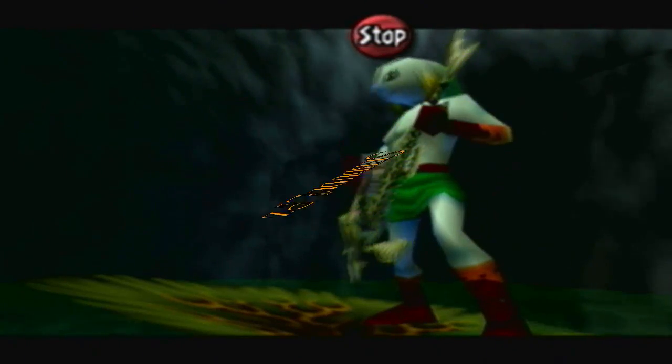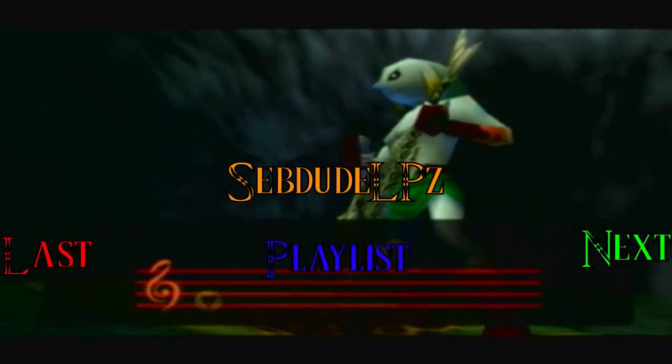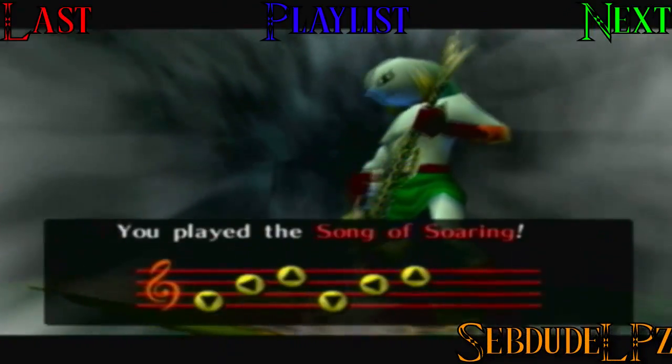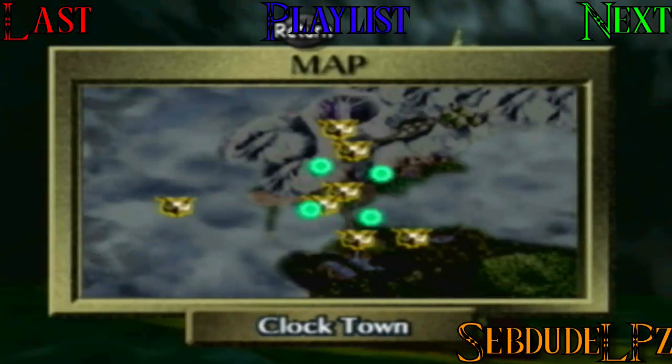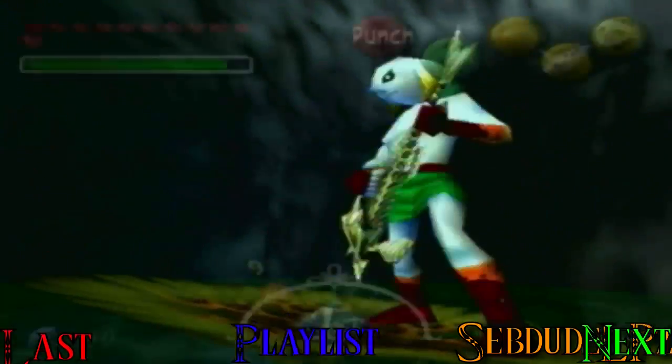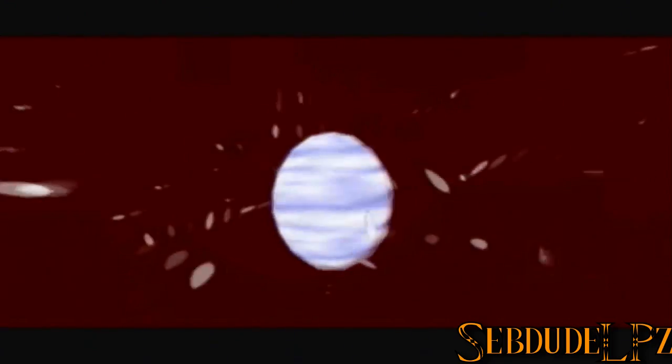Hey people, it's Seven to LBs, back with some more Majora's Mask. In the last episode, we got Zora's Mask and two pieces of heart, which gave us a new heart container. In this episode, we'll be getting two more pieces of heart, and we'll be heading to get those eggs that Mikau was talking about before he died.